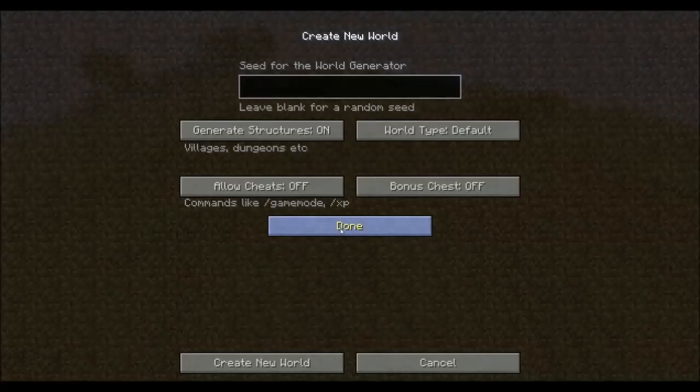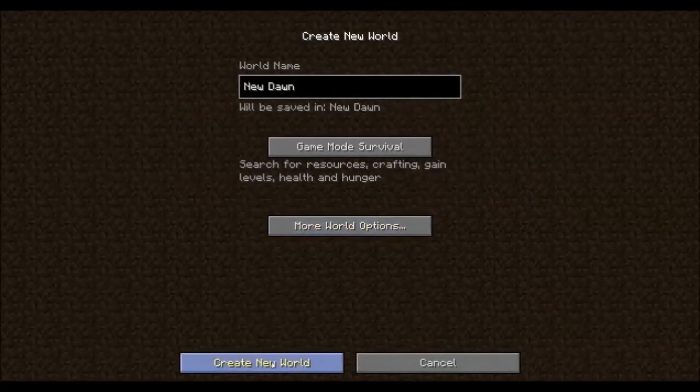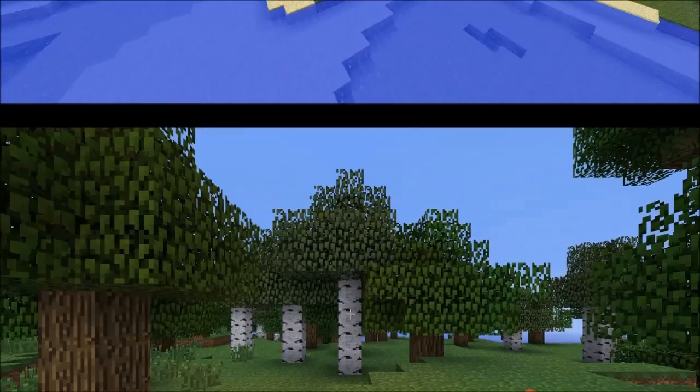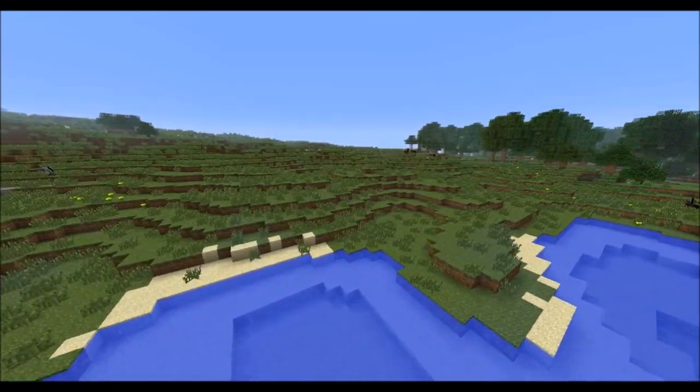You guys might notice a big difference, but this is how you're going to create the world. You go to world type and you put it on New Dawn. Then you create your world and your world will generate and you will be in your New Dawn world. The mod is called New Dawn and it adds a completely new terrain engine. Everything just looks a lot better.